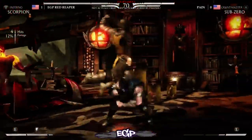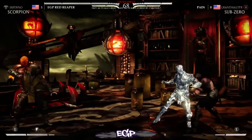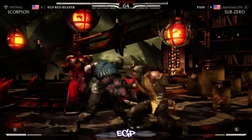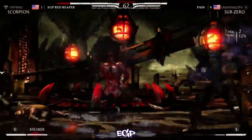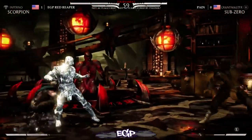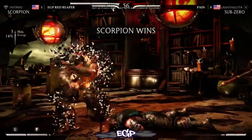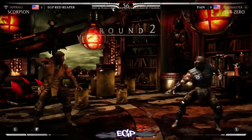Not only is it good as a low starter that goes into an overhead, but it chases back dashes and covers a lot of different wake-up timings too — basically a really solid option on somebody's wake-up. Sub's forward 3, 3, 3 string covers a lot of space and wake-up timings as well. Red Reaper takes the first round of the second game.